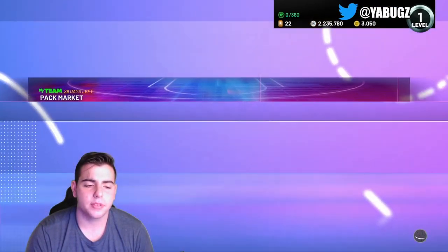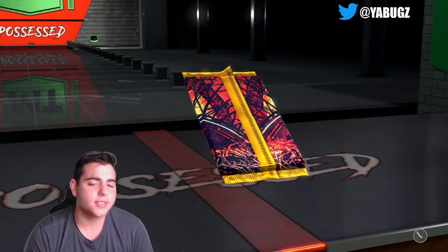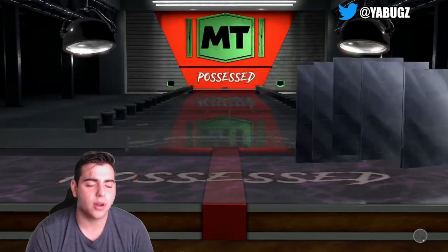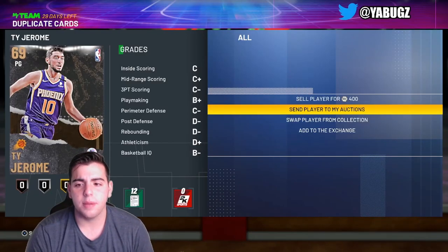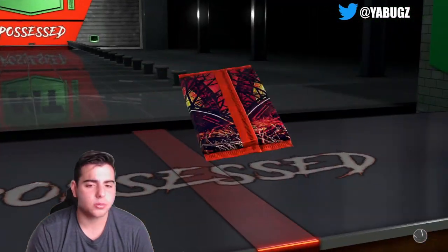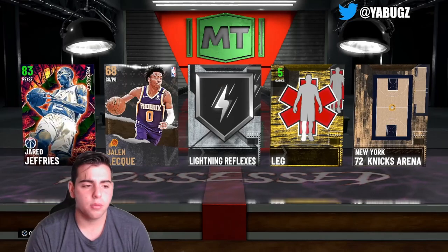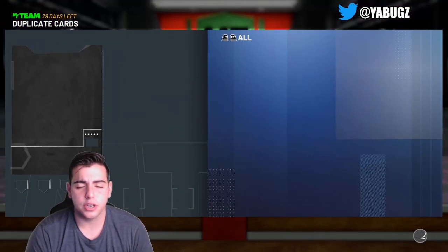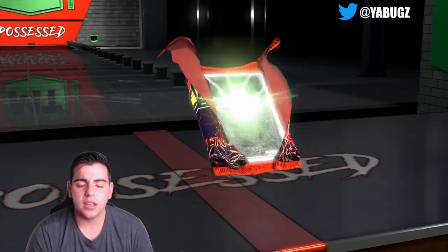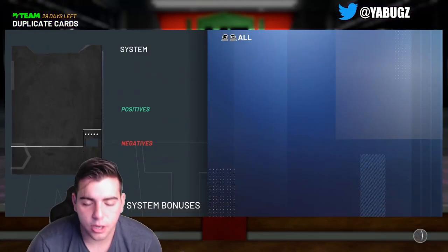We'll pop one 17K pack and then two more. These packs are trash, guys — don't waste your time popping them. Don't give 2K your money, trust me. Reveal all — emerald. Oh my god, these packs are terrible. In total we got one amethyst and a bunch of rubies across about 250K worth of packs. We are done popping packs.